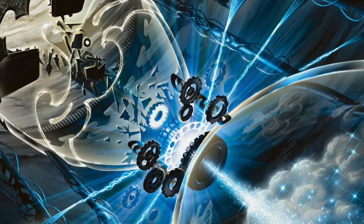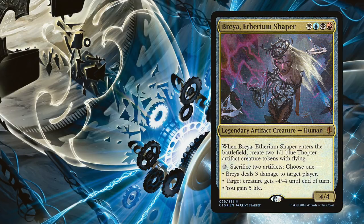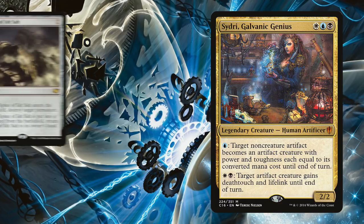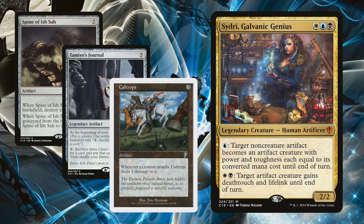There are other artifact commanders with more colors and more combo potential, but Sidri offers a different and surprisingly effective game plan. Play lots of useful artifacts that other decks can't justify running, and turn them into an army at will. There are some fun interactions to be had when artifacts that aren't supposed to be creatures grow legs and start walking around.